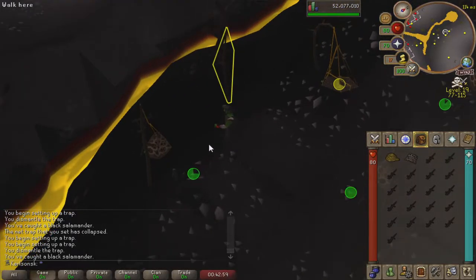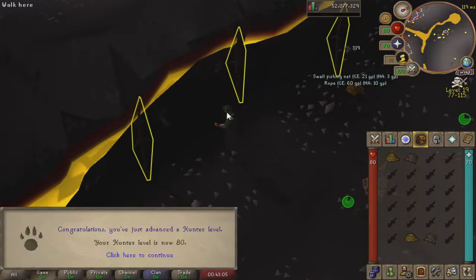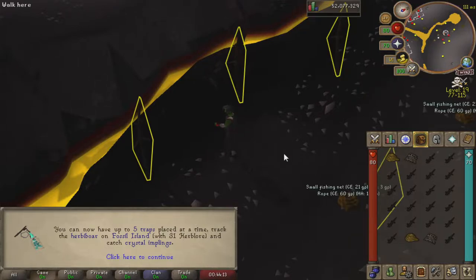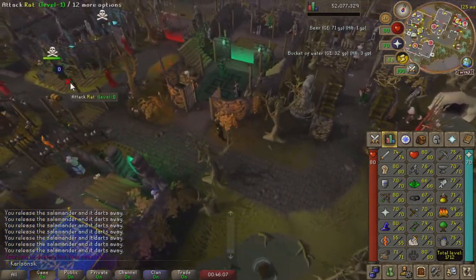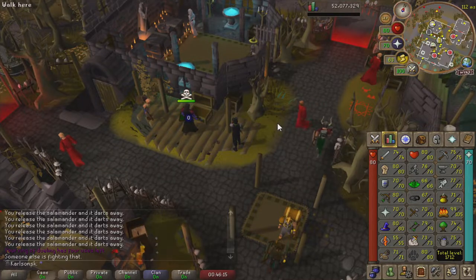It's finally going to happen. After 13 hours and having caught over 4,500 black salamanders, we have obtained 80 hunter. In my opinion, this is by far the biggest hunter level you can possibly get on an Iron Man account. With this, we can now place 5 traps - the most you can place in the game. We now have access to Herbiboar, which is really helpful for getting Herblore XP while training Hunter at the same time. We can now catch Crystal Implings, allowing us to finally get the Dragonstone Amulet we need for our Amulet of Glory. We still need 3 more levels for 83 so we can catch Dragon Implings. We have 68 Herblore banked and need 70 for Song of the Elves, so hopefully the 80 to 83 hunter grind at Herbiboar gives us enough XP.